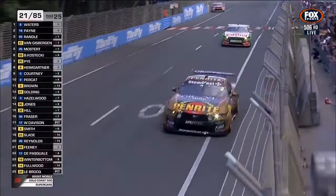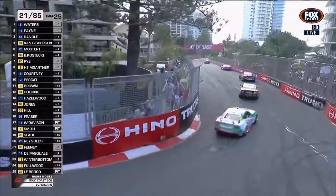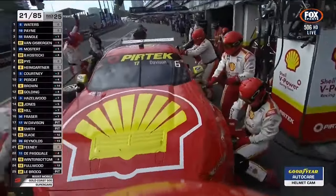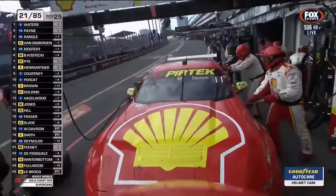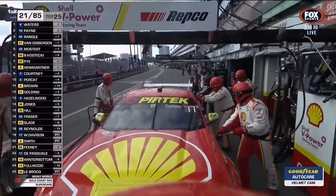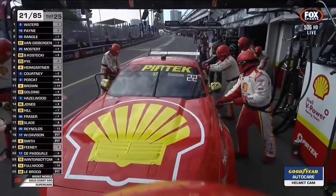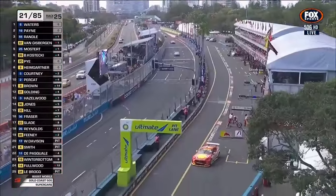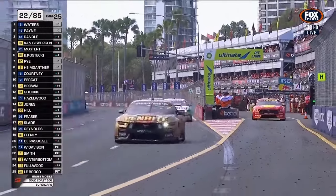It looks like he'll do the fastest lap of the race on this one. Will Davison in car 17 has been brought in as well. Here's the first four cars all in the braking area for turn 11. It looks like Mostert has torched the rear tyres on the Boost Mobile Mustang. The car that's taken the most fuel so far is Fullwood — roughly 58 litres. David Reynolds' last lap was the fastest lap of the race on an 11.7.